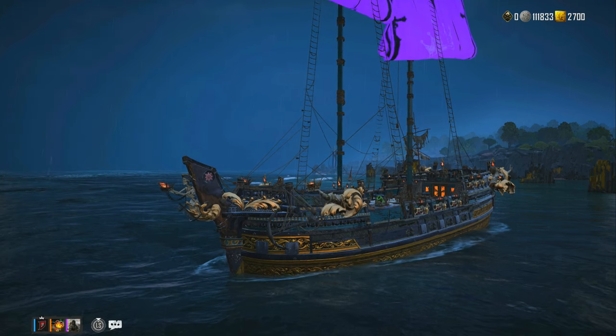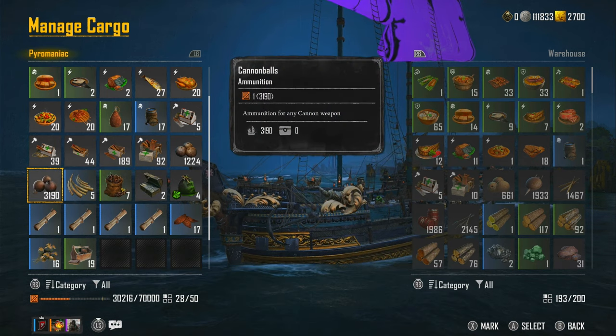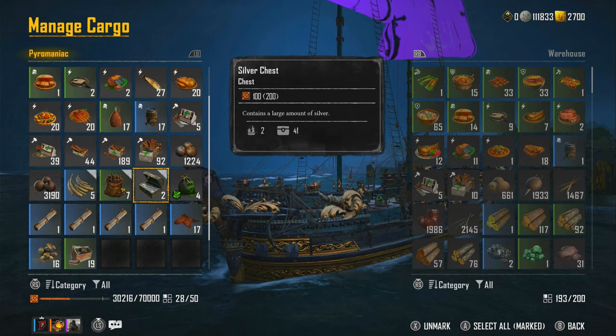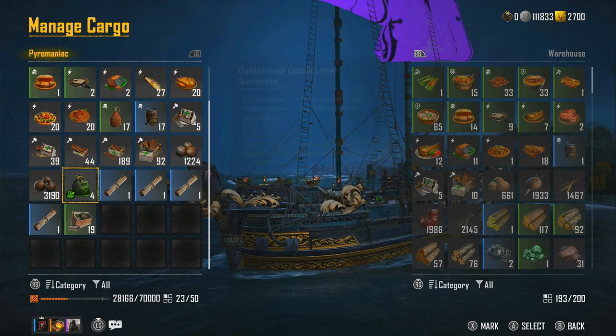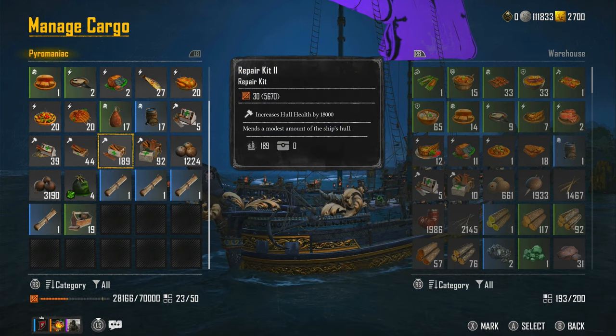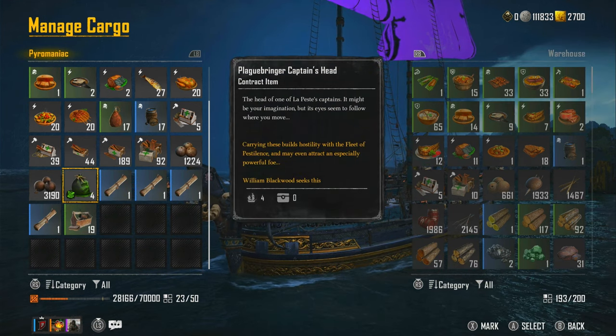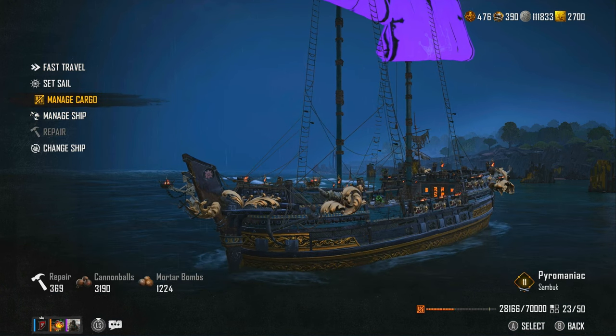Also doing this method and killing these pirates, not only are you going to get silver chests and loot, you're going to get a load of pirate cannonballs. I started with just over a thousand cannonballs and I'm getting them so quick, as well as silver chests I can't open them fast enough. So you're getting so much loot, cannonballs, and experience.